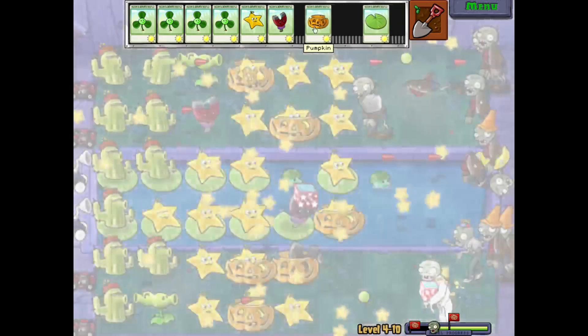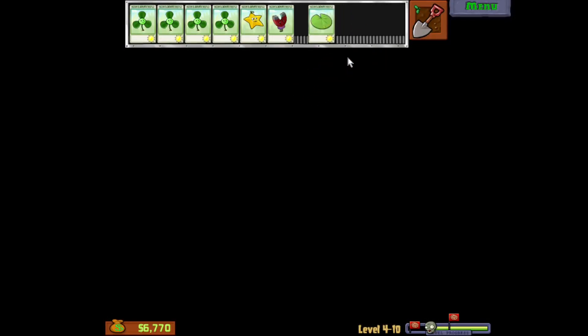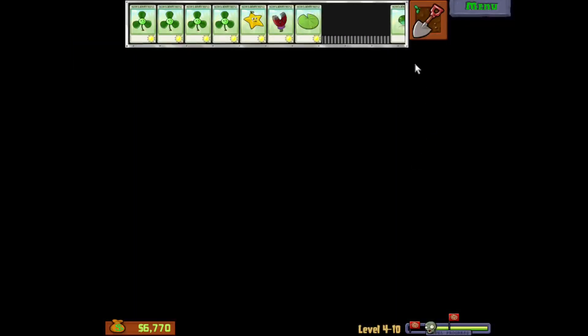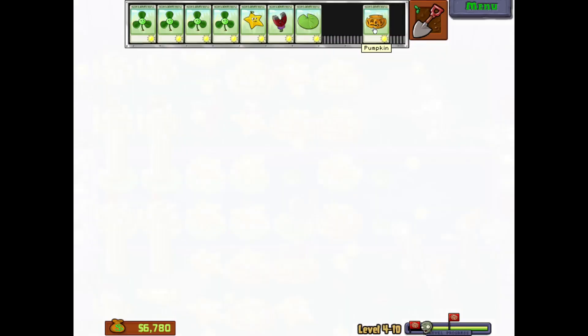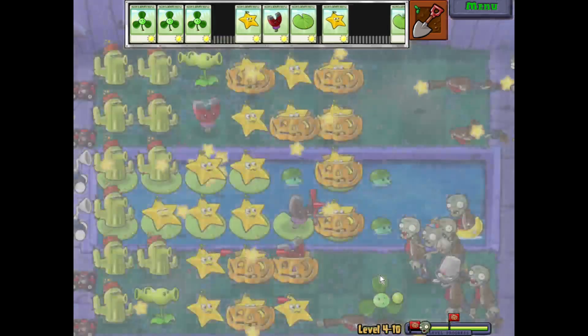If I could get another lily pad. Hold up — where does the pumpkin need to go? I can't see. Let's do it there. And another one there. Like, nothing's getting through — they have to get through all these pumpkins. As per usual, the water is the weakest bit, but I think we're okay, especially since I can put pumpkins out. I saw balloons — just go with the Blover. Why not?